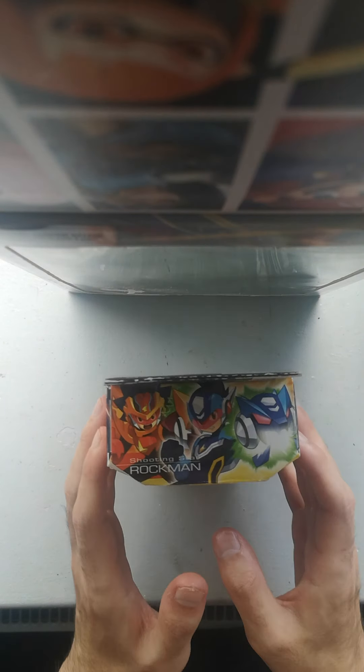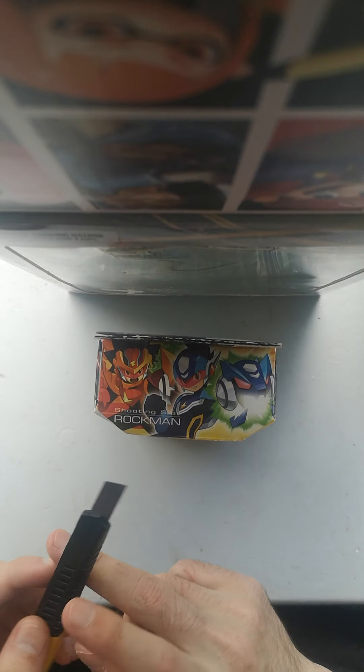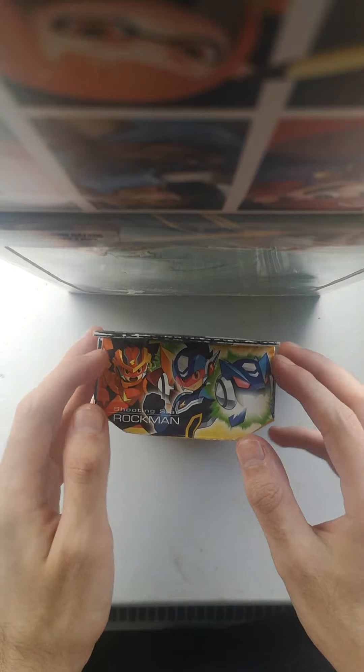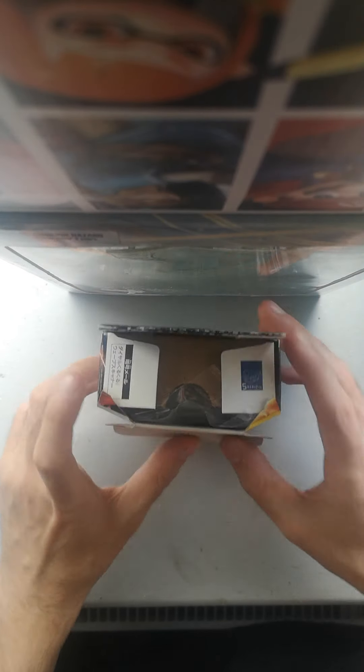So let's get into this box with the beautiful Shooting Star Rockman on the top. If you like to preserve the quality of a box, these things are kind of a nightmare to get into. Cut both sides with a Stanley knife, cut the back, gently cut the sides and back, then lift from the side and it should open. I'll note: very occasionally people get these brand new in box and they just don't work, so look into the seller's return policy before you buy, just in case.